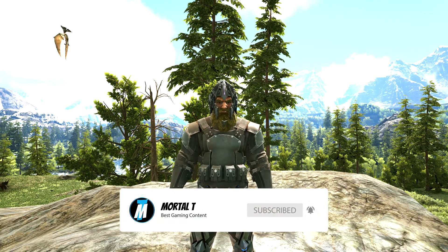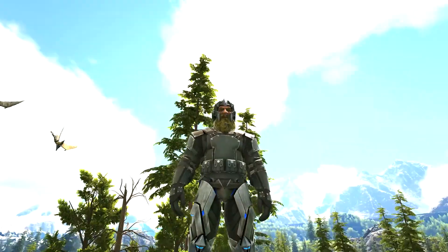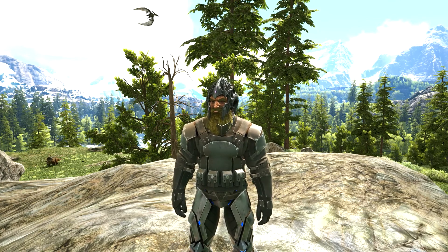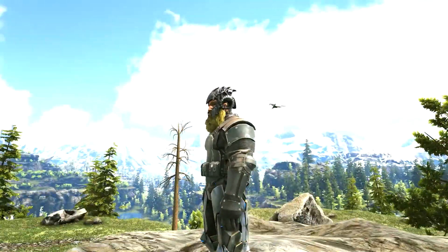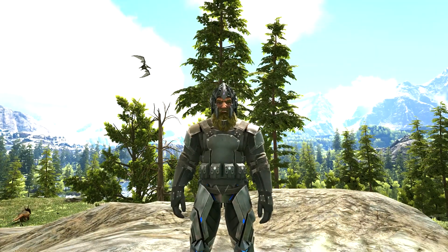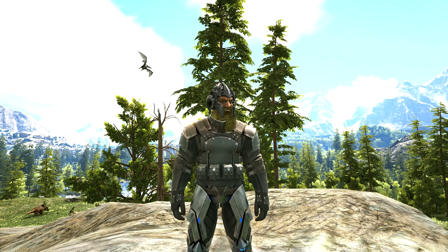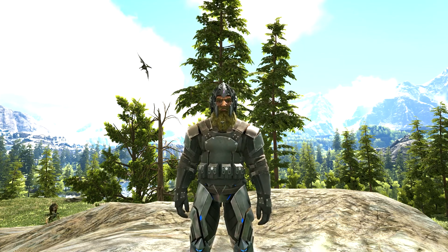What is going on, mortals! Today we're back on ARK: Survival Evolved and I'm going to be showing you how you can spawn in the bosses for the Valguero map. We are on the Valguero map currently, and on this map there are three bosses: the Megapithecus, the Dragon, and the Manticore. They all have their own special boss arena, so they all spawn in at once and you have to kill them all in the same arena.